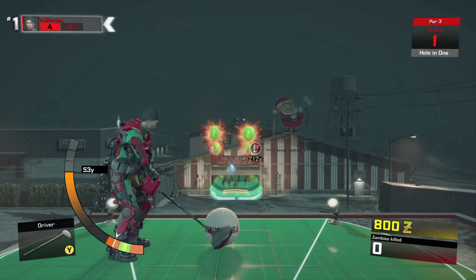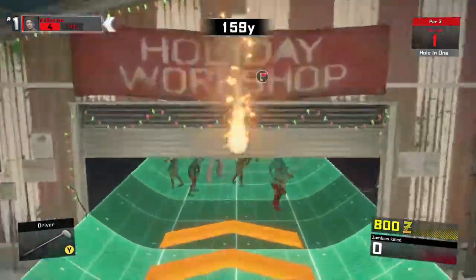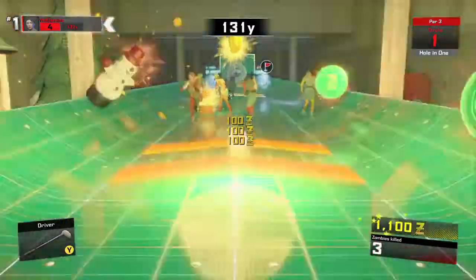This is best done in Santa's Village hole 2. What you want to do is use your driver and get the ball into the tunnel, then hit up the launch pads. You should kill a bunch of zombies along the way.